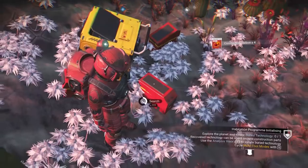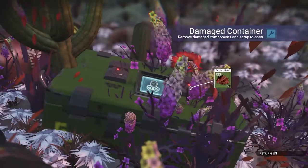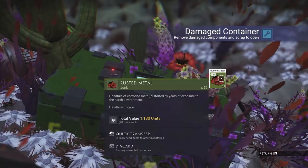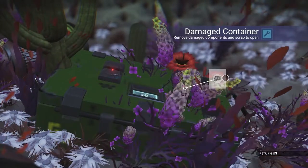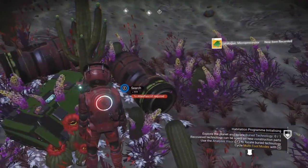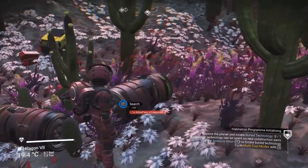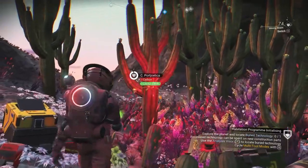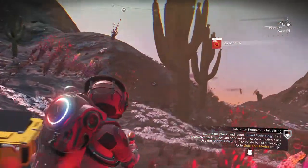I think our ship may be out of fuel. If you click X then you can quick transfer - very cool. We need an Atlas pass for that, and an Atlas pass for this. Well, that's okay, we have one. We have stuff right here. We can get cactus flesh from this. Cool beans. Oxygen - always good to have some extra oxygen, I would say.